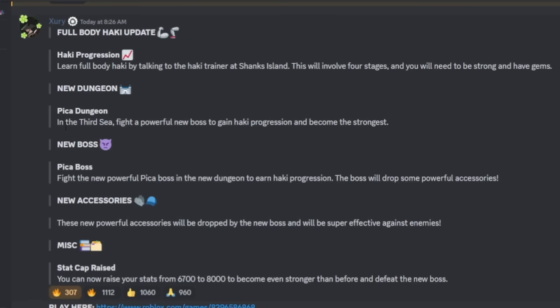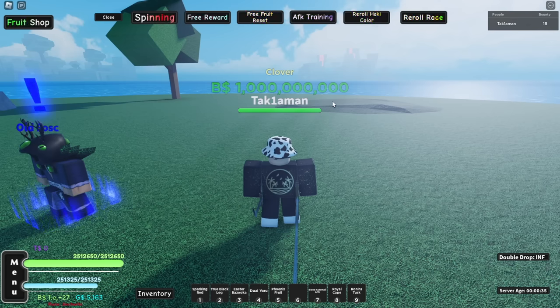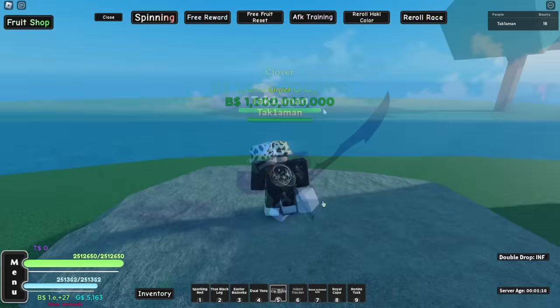Going further down it says: 'The new dungeon in third sea — fight a powerful new boss to gain hockey progression and become the strongest.' Then it says: 'The new boss — Pika Boss Fight — a powerful new boss in the new dungeon to earn hockey progression. This buff will also drop some powerful accessories.' The stack cap is also now raised to 8,000. Alright, let's head to third sea and then over to Shanks Island.